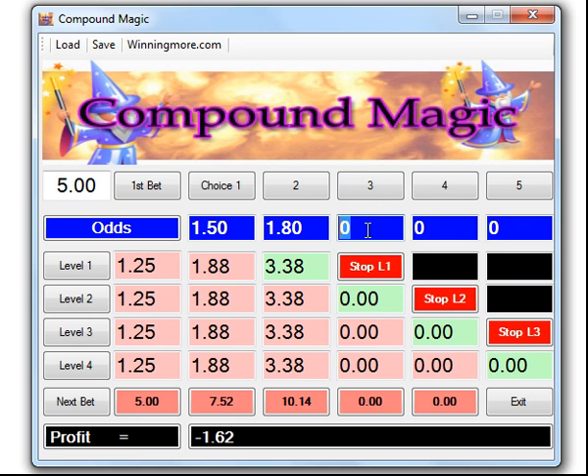We go into race number three and we have ten pound fourteen on a horse and it pays two pounds for the place. We put the odds in there and we can see now that our profit is five pound fourteen. This is because level one bet has finished and we made three pound thirty-eight, and level two bet is now in the green box so we've secured six pounds seventy-six. Adding those together comes to ten pound fourteen — take away our stake and that's our profit. So after just three short-priced horses we've actually made money and we're still going.